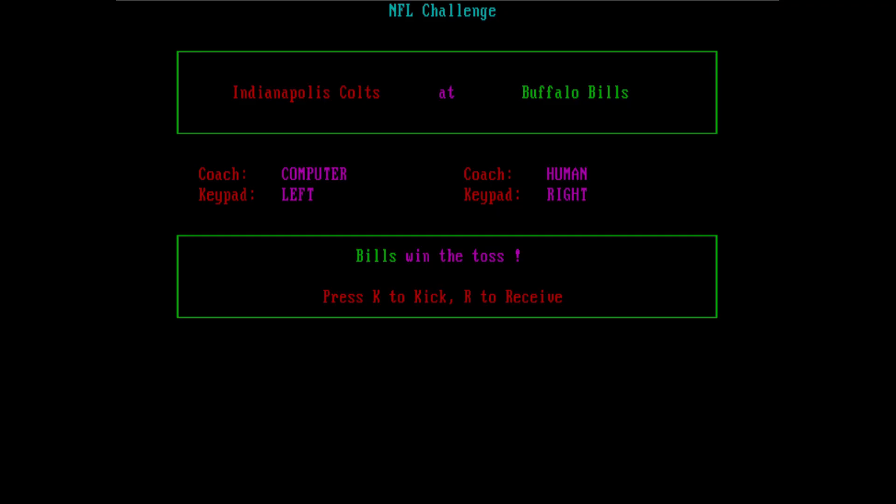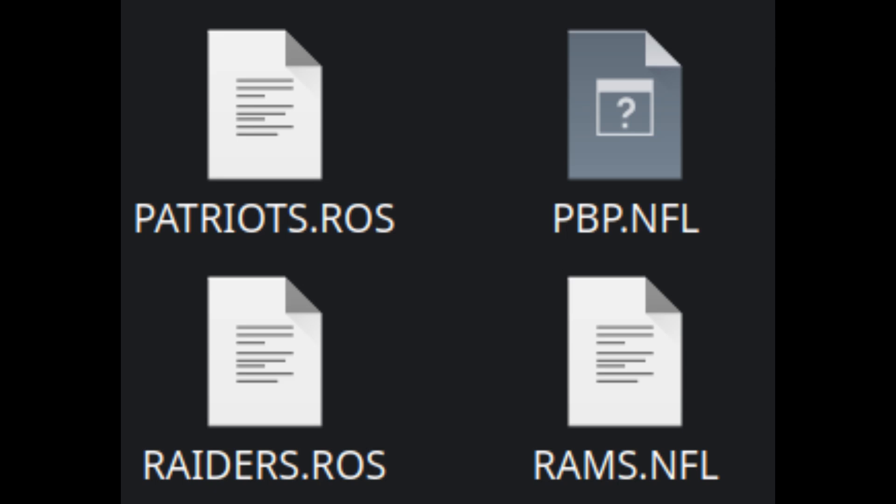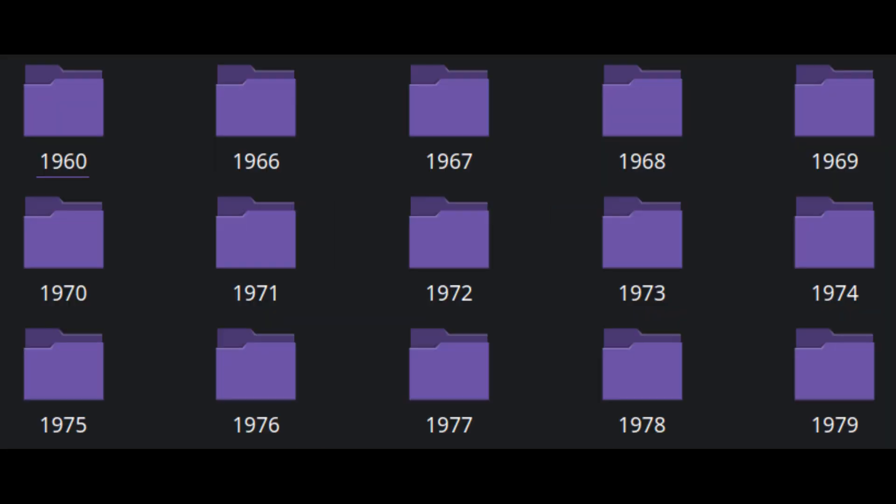But first things first — you need to know how to actually play the game, and it's not as easy as you think. You have to understand the concept of mounting discs in DOSBox. The problem you'll encounter if you try to run the game is this: "Can't open pbp.nfl." It turns out that the pbp.nfl file is included with each season disc. Now, there are a lot of season discs for this game out there, but I'll tell you more about that later.